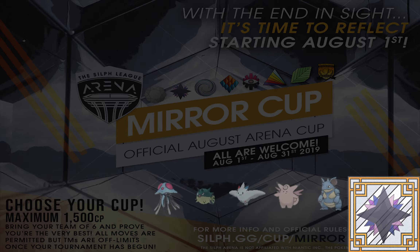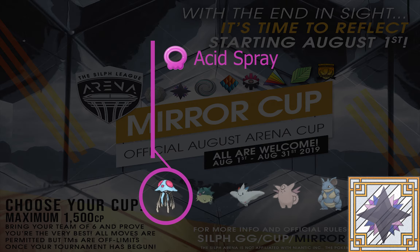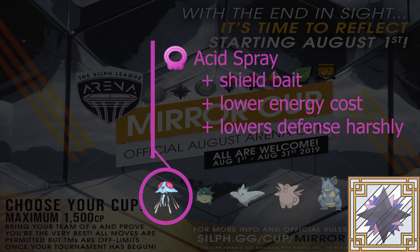One of the moves that got added is Acid Spray, and I think this is going to be a really good move on Tentacruel. Of all the Acid Spray users, he's going to be using it the best. Back when Twilight Cup first came out, he only had one-bar moves — Hydro Pump and Sludge Bomb. But now with Acid Spray, he's able to get off a quicker charge move and use it for Shield Baiting. The best part about Shield Baiting with Acid Spray is that even if they shield it, they still get the harsh defense drop on their Pokémon. Really awesome move, especially for Tentacruel.